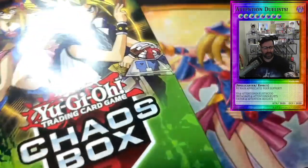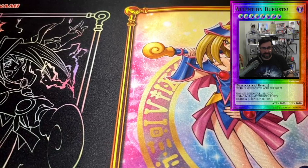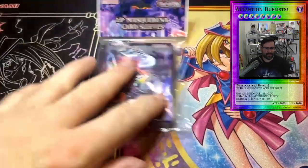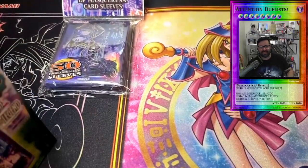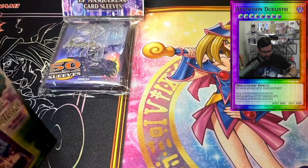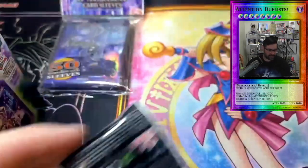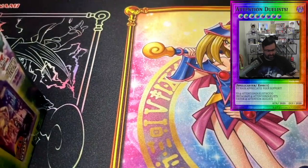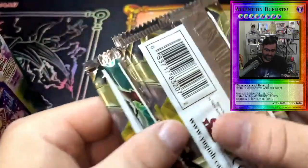Without further ado, got the chaos boxes open. We already have IP Mascarena sleeves, so I'll take the Elemental Hero ones for collector purposes — but they gave us the IP ones anyway, they don't give a crap what we want. We actually got the Egyptian God Cards included, so I wonder if that has anything to do with the kind of packs we're gonna get.